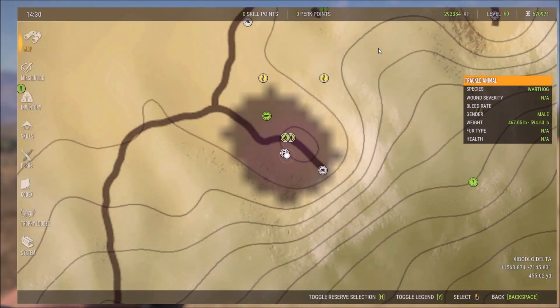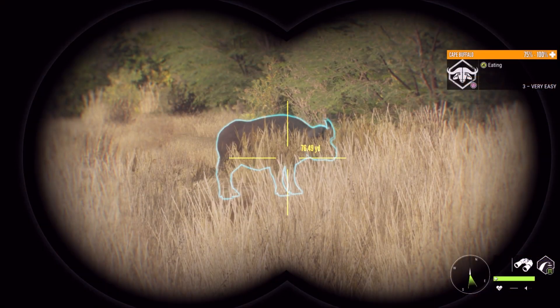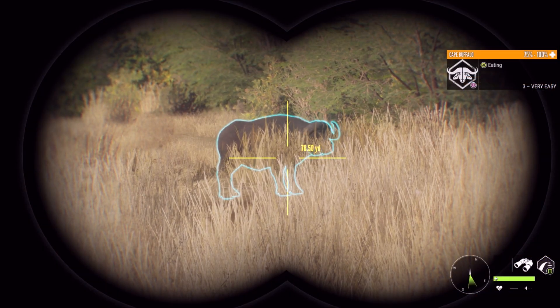While we're waiting for them to come in, let me show you the exact location. We're right here and our need zone is about 60 yards in front of us. The wind is blowing in our face so when the Cape Buffalo come here they can't smell us. The coordinates for this spot are 11295.007 and negative 6832.920. It looks like one of our females stopped right here at about 76 yards out.